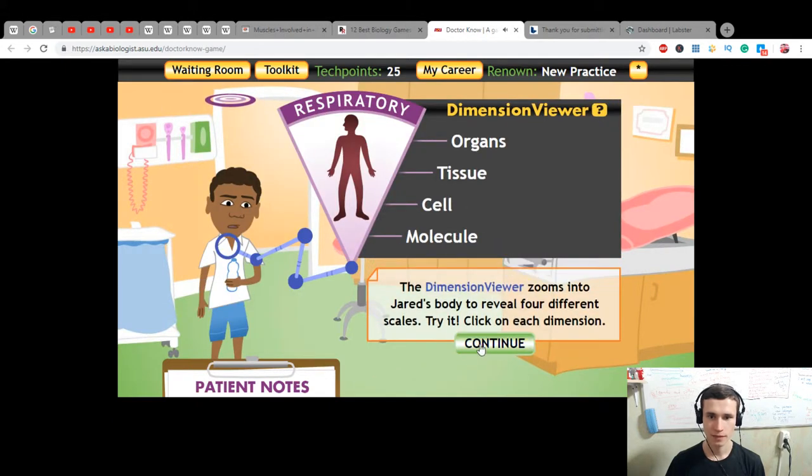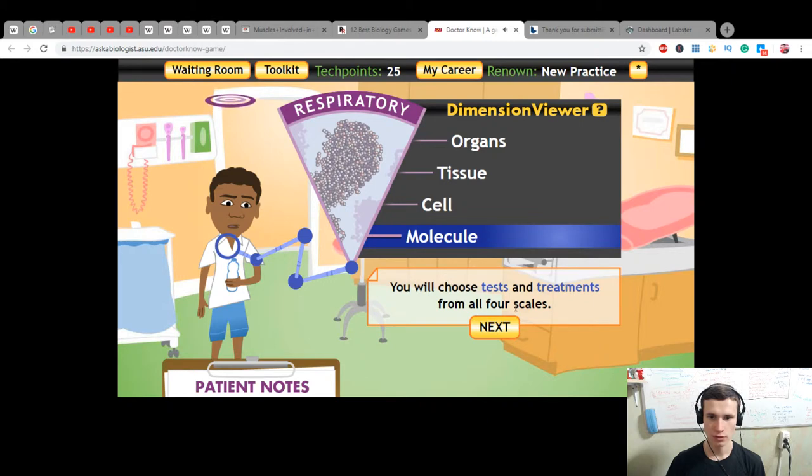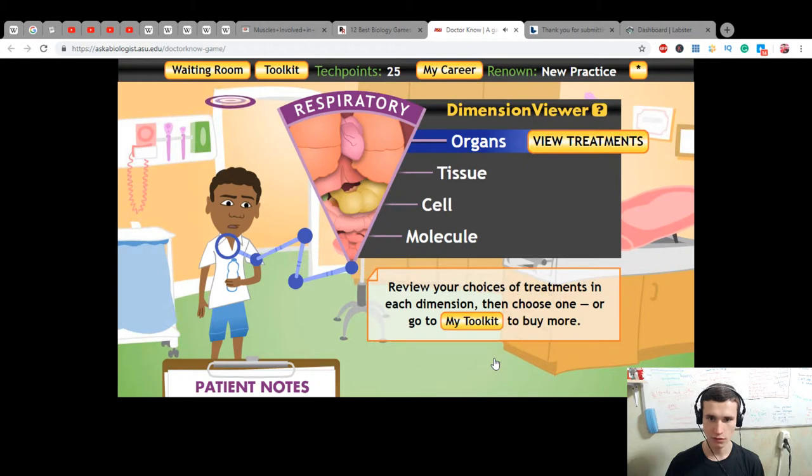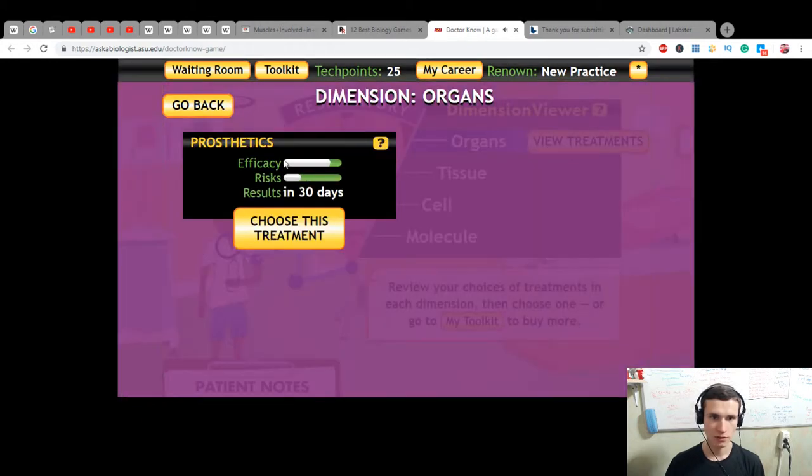Choose a treatment. It zooms into Jared's body to reveal four different scales. Click on each dimension. Action dimension - the dimension viewer shows molecular, organs. Heart, tissue, cell, molecule. You will choose tests and treatments from all four scales. The dimension view also reveals how the body systems are interconnected at all levels of complexity, from atoms and molecules to cells, tissues, and organs. View treatments. Choose, considering risks.